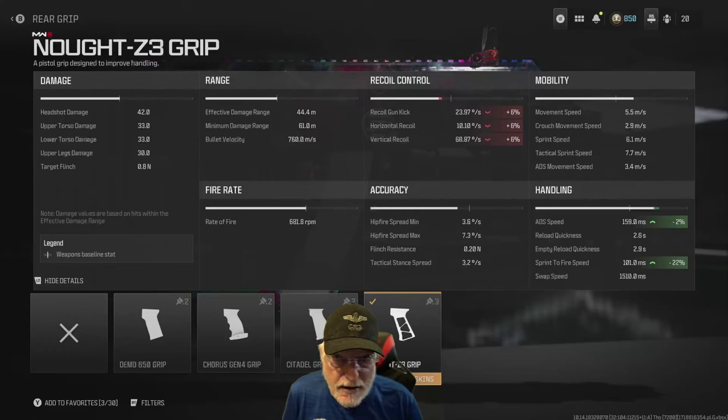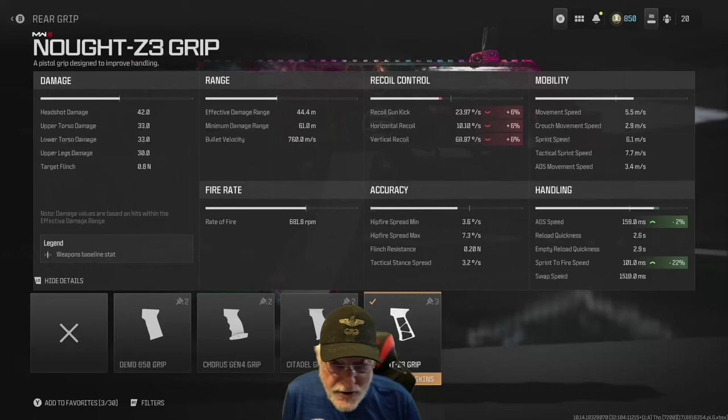159 milliseconds and a 101 millisecond sprint to fire — we're approaching handgun sprint to fire speeds. The burst is a two-round burst. If you get it in the head, that's 84 damage because headshot is 42. Upper and lower torso is 33, and the upper leg damage is 30. You can spam the thing as fast as your finger can move — I predict there's no classic burst delay. You just pull the trigger as fast as you possibly can.